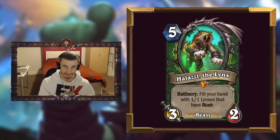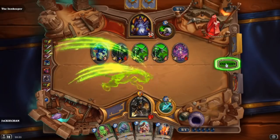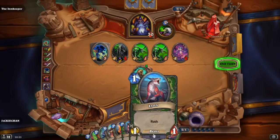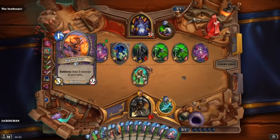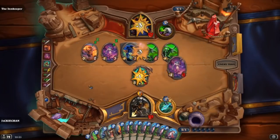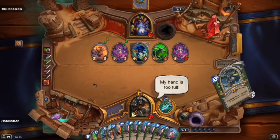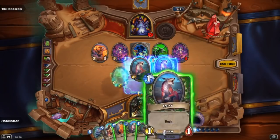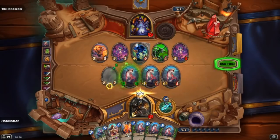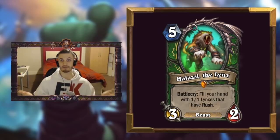Another cool Loa is Halazzi the Lynx, a 5-mana 3/2 beast with Battlecry: fill your hand with Lynxes. These Lynxes are all 1/1s and they all have Rush. So there's a lot of things in Hunter this could synergize with — you can synergize with Dire Frenzy, Scavenging Hyena, Starving Buzzard, Toxmonger, lots of really good synergies. But another really good synergy is the new Hunter Spirit, Spirit of the Lynx, which is a 3-mana 0/3. It has stealth for one turn and whenever you play a beast it gives the beast +1/+1. So you can fill your hand with 1/1s from Halazzi and then give all the 1/1s +1/+1 — why have 1/1s when you can have 2/2s? You suddenly have all these 2/2s with Rush so you can trade into things and come back onto the board.